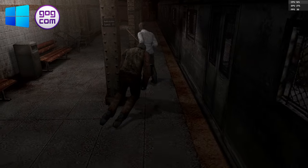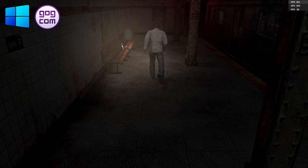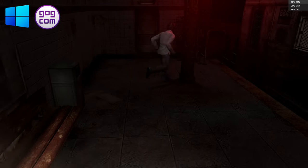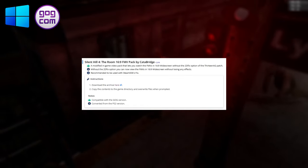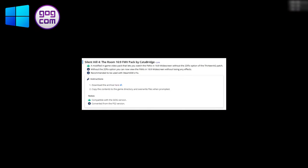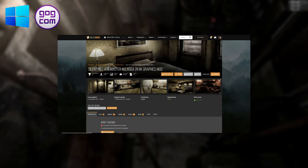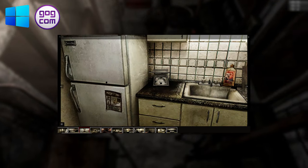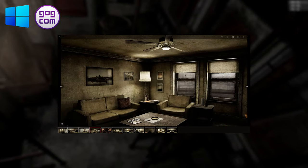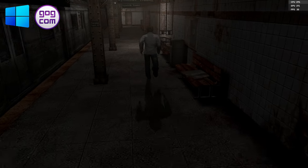On PC, the GOG version is easiest to set up. There are also two mods that help enhance the experience: the first is the PC Fix by steam006, and the second is the Full Motion Video Pack, which gives the widescreen cinematics the same effects as the PS2 version. There is a texture mod for the PC version and it actually looks pretty good, but sadly it's not compatible with the PC Fix. Perhaps one day somebody will come up with a solution — but for now, let's compare the game on PC with the modded PS2 version.